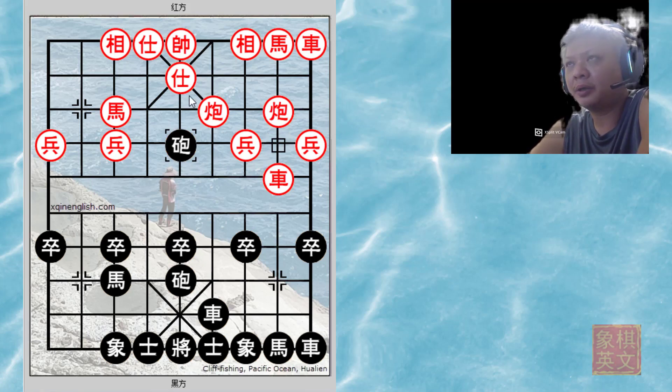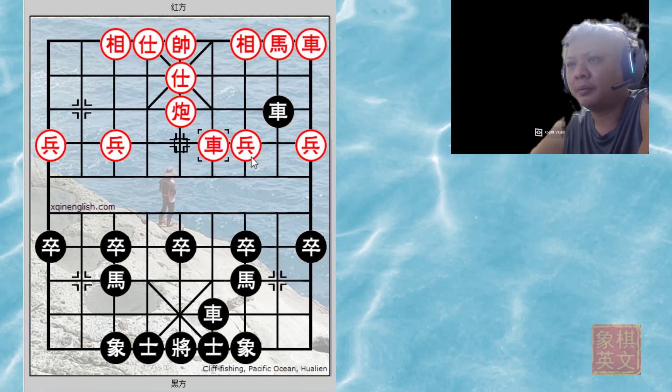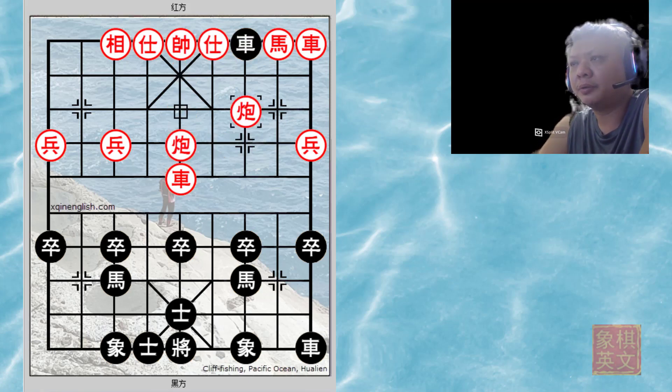After trading material, c6=5 — red would threaten the chariot. r4+5 was played; if r1+2, black would lose the chariot. After trading material, red will now be prepared to play c5=7.